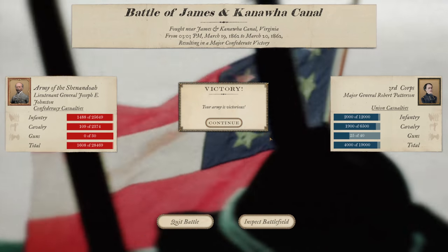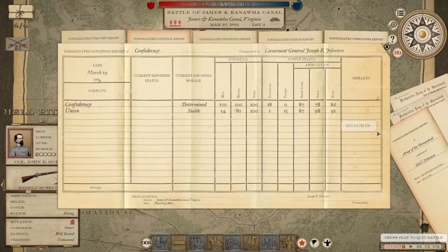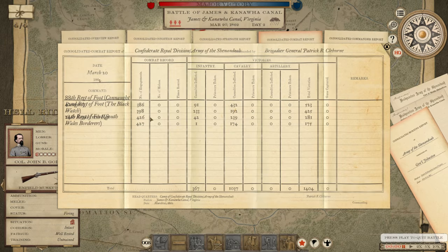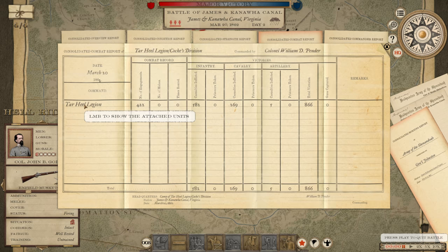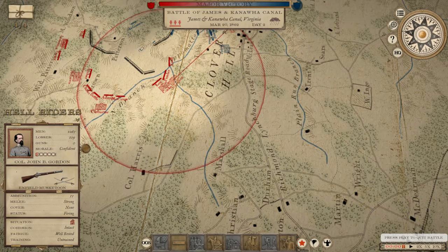We lost 1,600 men and inflicted about 4,000 estimated casualties. I want to inspect the battlefield — the Confederate Royal Division in their first action did a lot of damage on the cavalry. Cox Division was almost all about the Tar Heel Legion, inflicting 866 total casualties. Nicely done. Let's see what happens on the campaign map now.